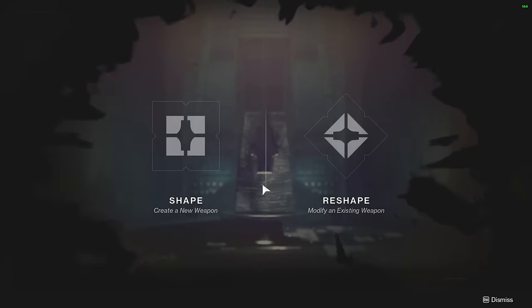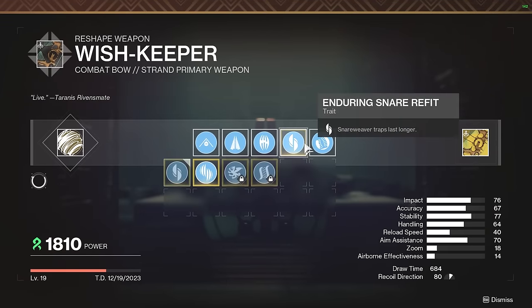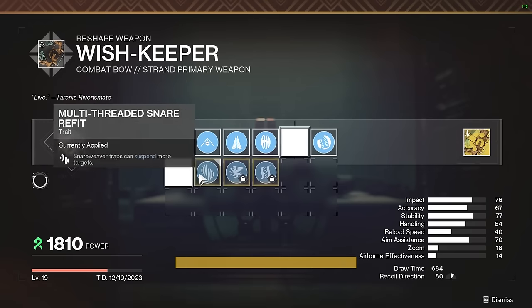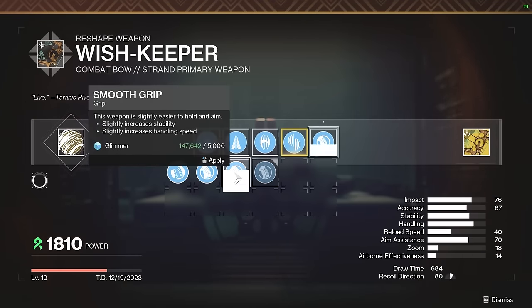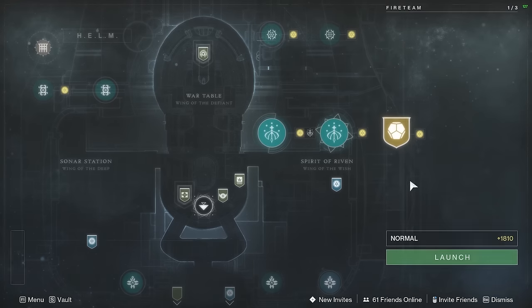To unlock its full functionality, you need to unlock the four intrinsic upgrades and the Catalyst refits to make it a fantastic weapon. To do that, you're going to have to knock out some quests, but most importantly it will take you back to having to complete the Legend version of the Starcrossed mission. If you're a solo player, knocking out the normal version of the mission is pretty simple, but doing it on Legend is a whole new can of worms.